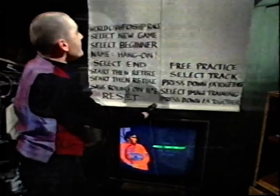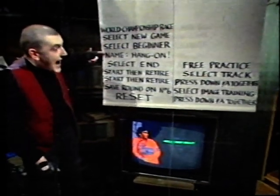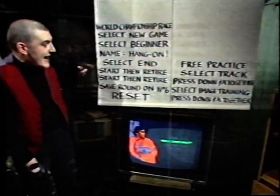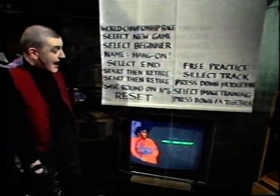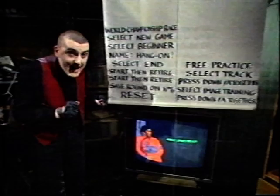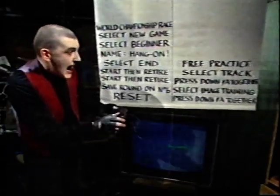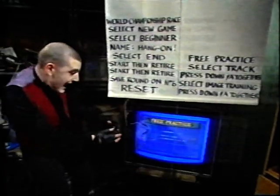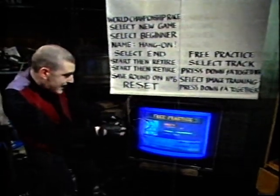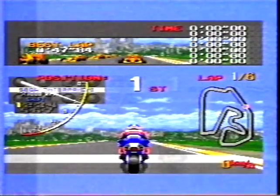Here goes. Enter the world championship race, then select new game and select beginner. Enter the name as 'HANG ON!' with an exclamation mark and a dash in the middle, then select end. Start the race and retire, then start the race again and retire again. On the driver's points racing table, save the round on number 6, then reset the Mega Drive. Then go to free practice and select a track, press down and A together, select image training, then press down and A together again until the game comes up. You'll be able to play it on a bike instead of a car.